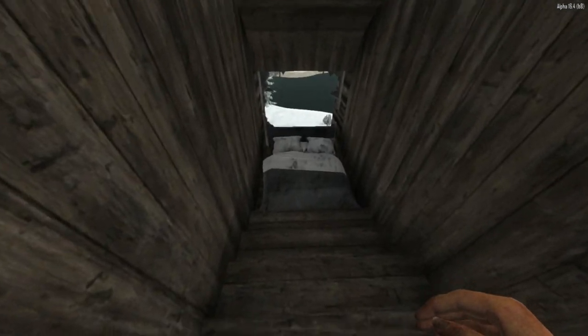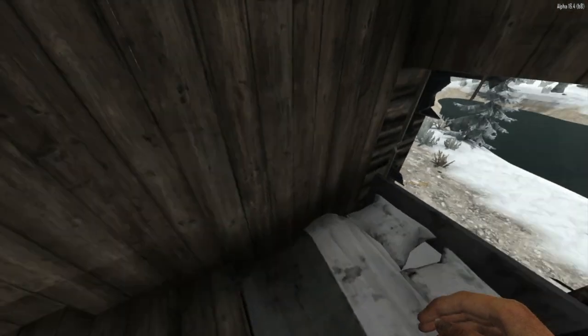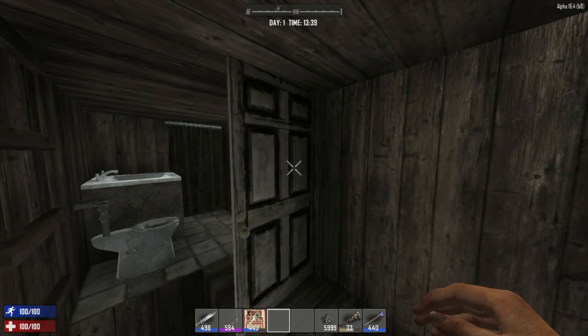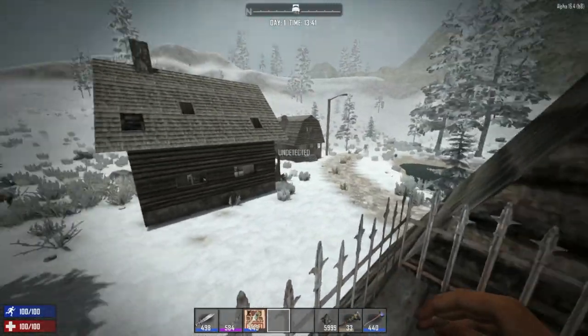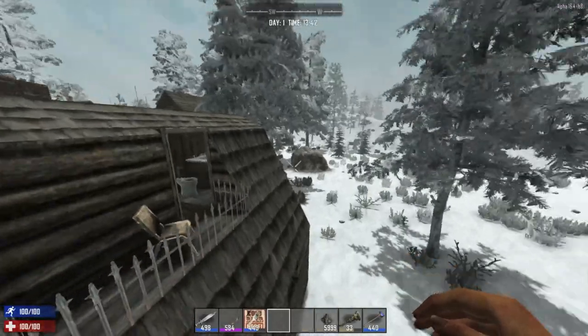The other side is the bedroom. It's a king size bed, which fits perfectly — not a lot of space for much else. This door leads to the balcony. You can sit in the chair and enjoy the view. Not much to see here. Let's move on to the final design of the house.